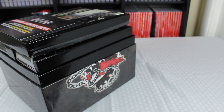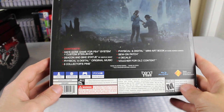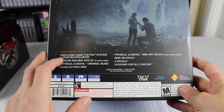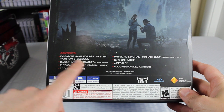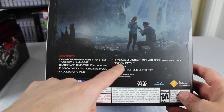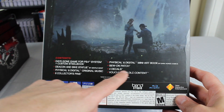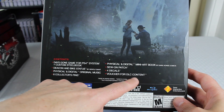This comes with quite a bit of stuff. Inside we'll have the Days Gone game for PlayStation 4, a custom Steelbook, a Deacon and bike statue by Gentle Giant, physical and digital original music, six collector's pins, a physical and digital mini art book by Dark Horse Comics — which is pretty cool — a patch, decals, and four DLC content packs. This was $150, but with the retro game store's 20% pre-order discount it was a really good deal.